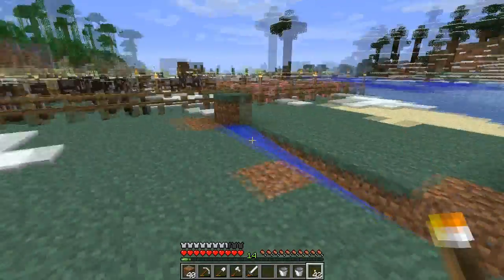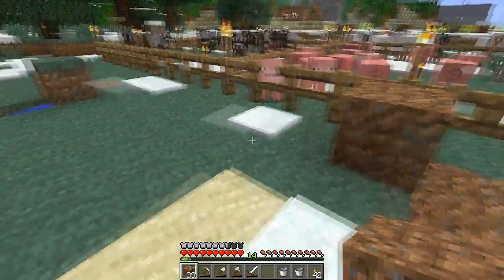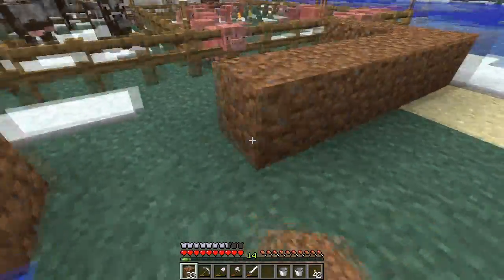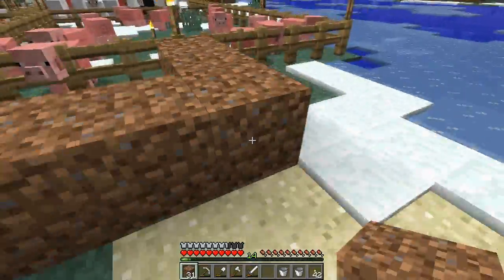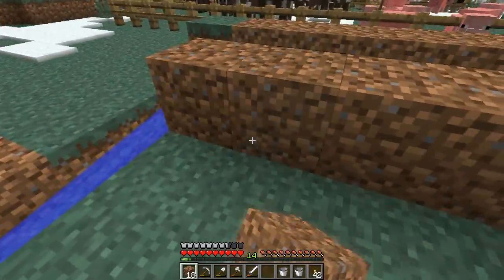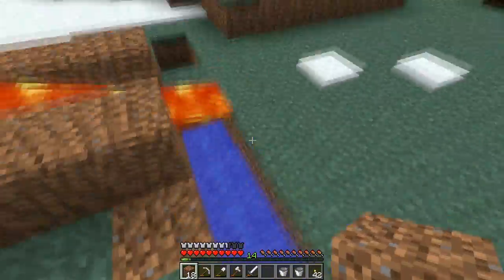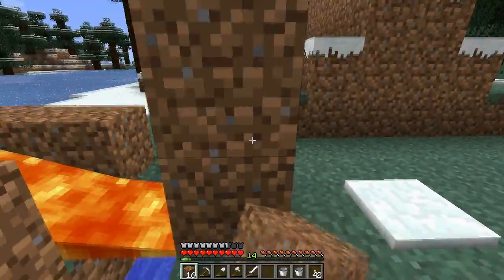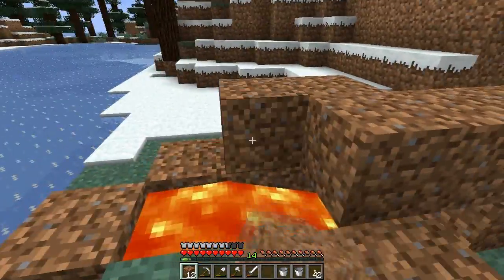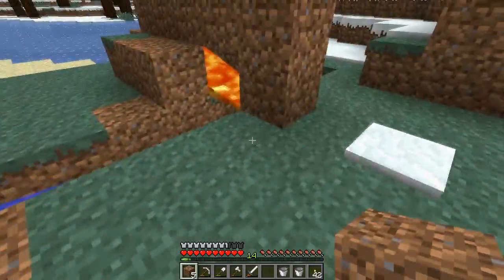Now what we need to do is make a transport system to move the pigs from their pen to the McNerds restaurant. We should probably cover this lava just so we don't end up killing ourselves on it. That water could still freeze over even though it's covered by lava — we need to make our transport system.